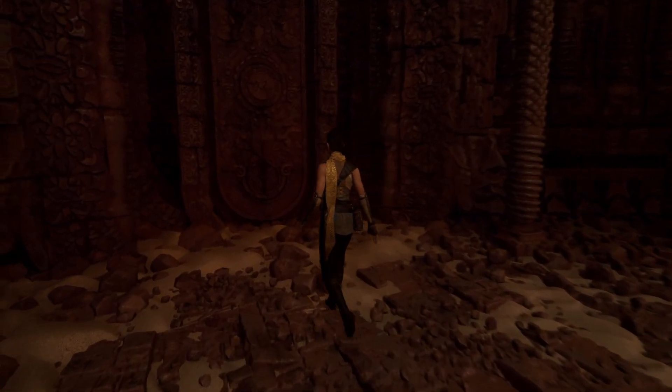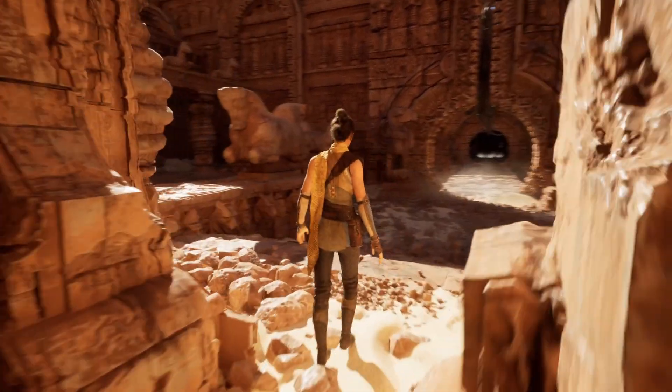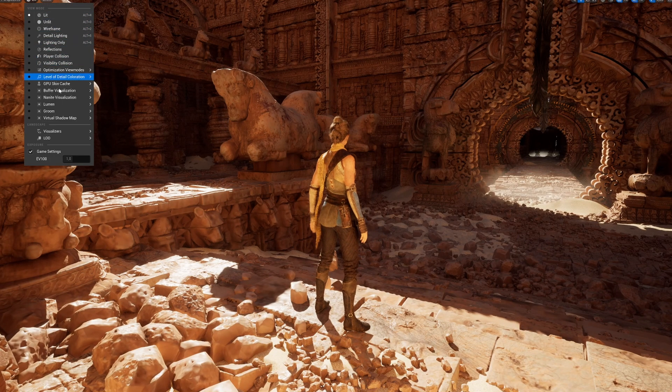There are so many meshes here. Let me step outside quickly — there's a pretty cool door mechanic too. Going outside and ejecting from the player, let's change the perspective to the Nanite view. Here we go — we can see all the Nanite triangles. Look at this, it is insane — look at how many triangles are on screen right now, it is absolutely crazy.